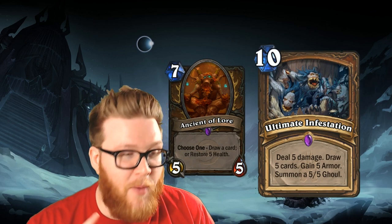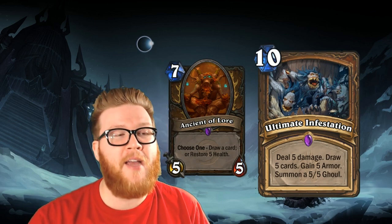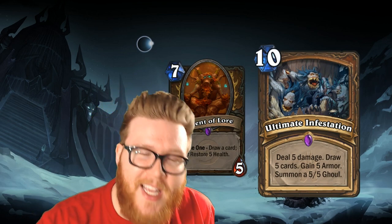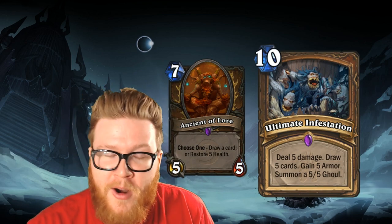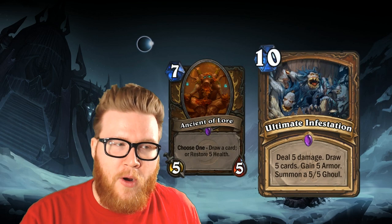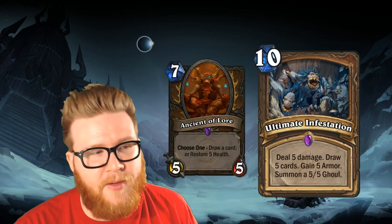Ancient of Lore is the card that has been eclipsed here, and by these standards it just looks really, really bad. Ancient of Lore has been nerfed — it used to draw you two cards from its Choose One effect but now only draws a single card. Even when it drew two cards, it was like a one-off in every Druid list. It's nothing compared to Ultimate Infestation, which also summons a 5/5 body but draws you five cards, deals an instant five damage, and still gives you five health — all without having to Choose One, for only three mana more. That's just an absurd value explosion for a single card, and Druid can cheat it out anyway. So Ancient of Lore looks absolutely, completely unbelievably useless compared to Ultimate Infestation — clearly a card which has been eclipsed and will be forgotten as long as Ultimate Infestation is around.